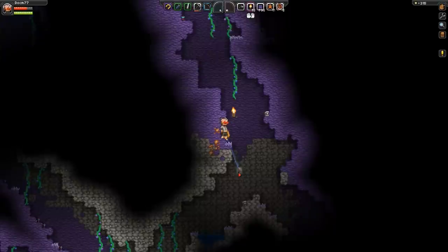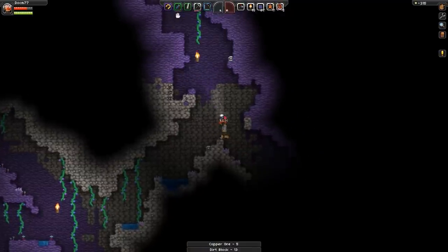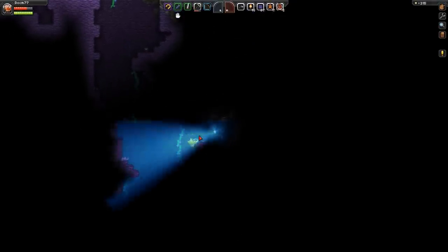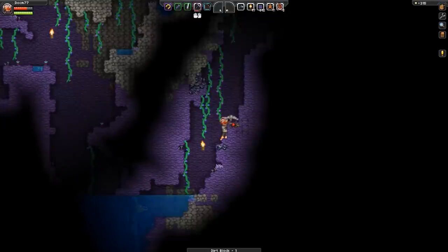It leads quite deep, let's mine that out. It's cobblestone down here — there's a torch over there, so we know we've already been down here a little bit. That really goes down deep. There's a fish. Let's put down a torch. There's some iron to be mined, let's grab that. There's a bit of coal — at the moment we have a crapload of coal so we're not really going for that.